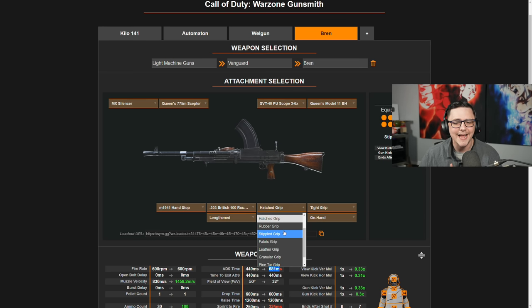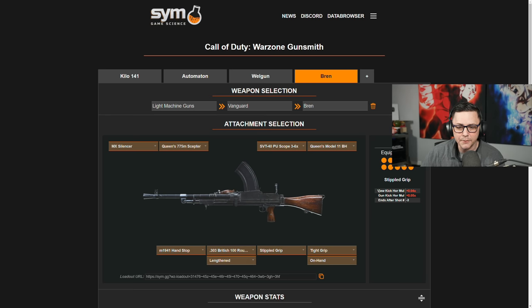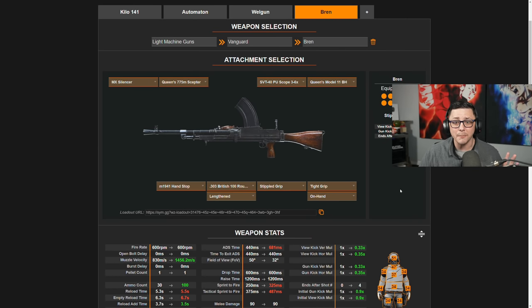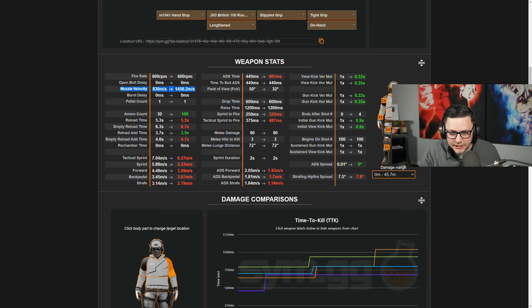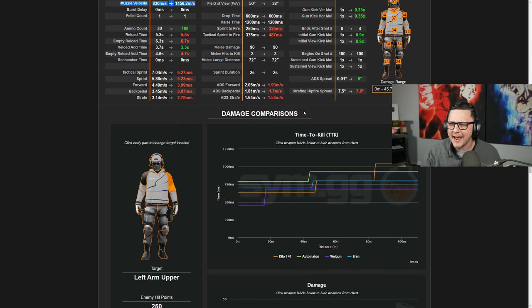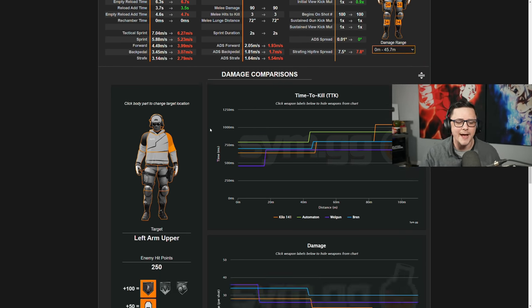A couple other things this site provides that might be impossible to manually test: if you go to stippled grip, it shows view kick and says 'end after third shot' — some hard-coded things we'll have to figure out. Also for muzzle velocity, it's tested at zero meters, whereas all my manual testing is done at 500 meters where the bullet decelerates over time due to in-game physics. You can also see different spots on the body, though it doesn't have as many advanced features as True Game Data.